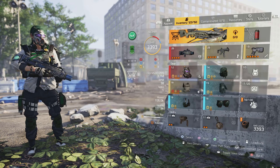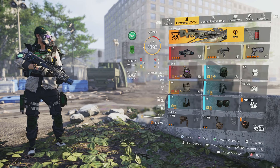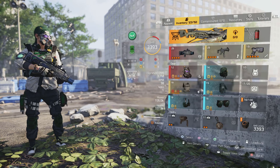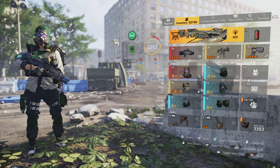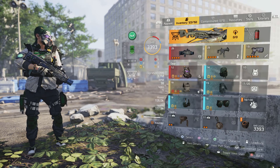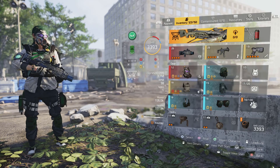In terms of statuses, there are multiple. You have fire, bleed, disrupt, disorient, shock, riot foam, poison, and blind. I'm pretty sure I hit most of them if not all of them.